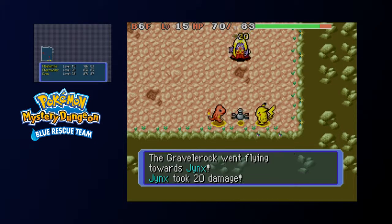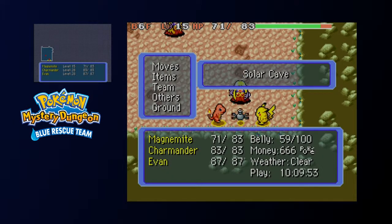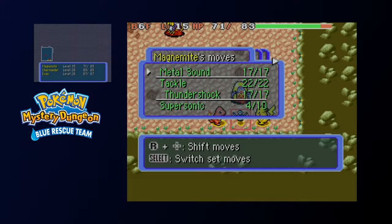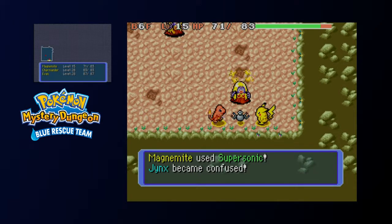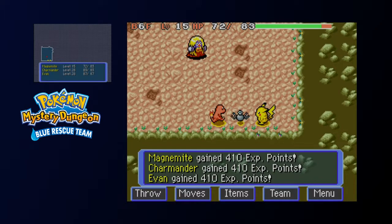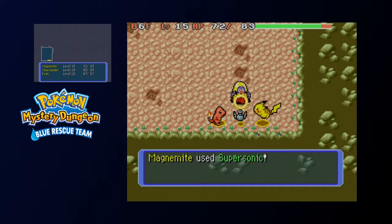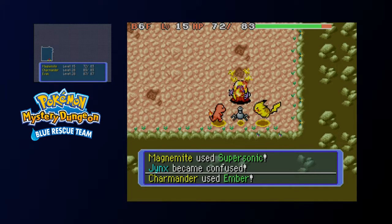Let's just throw our one Gravel Rock and hope they don't catch it. So maybe I will not want to use the Iron Thorns, because that Gravel Rock did like 30 damage. I assume the Iron Thorns do more damage, but since I've been doing one damage, it's based on your attack stat as well. That's why I'm doing so little damage.